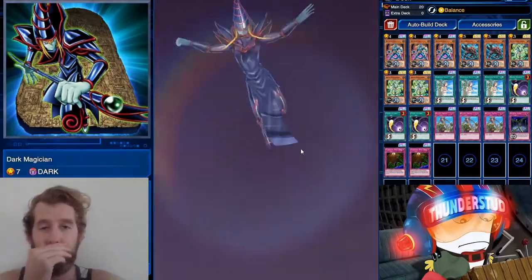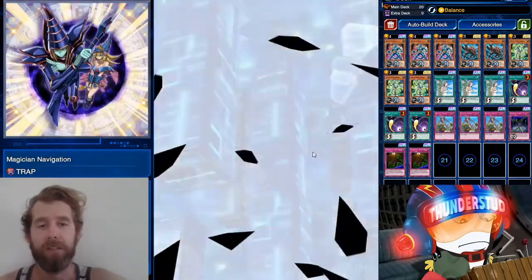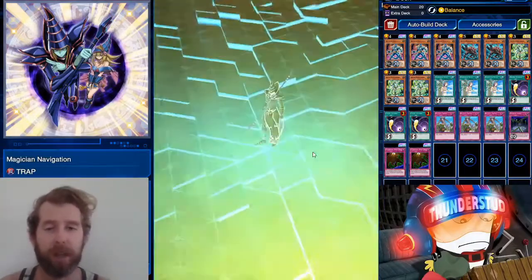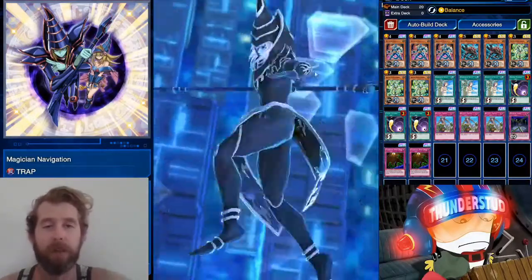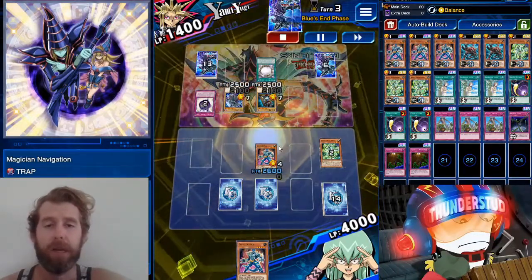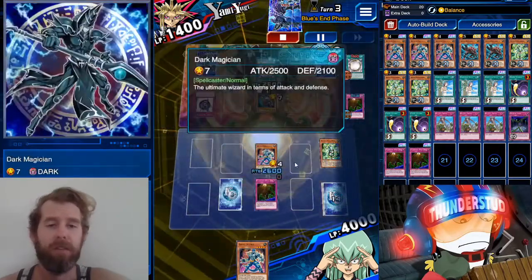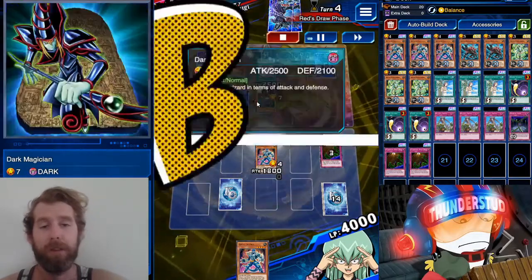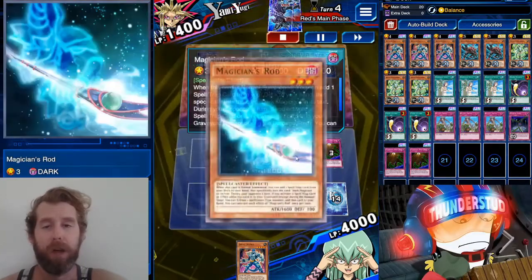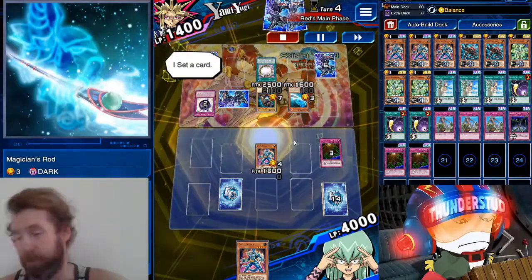He had no choice but to activate Destiny Draw, and in the end phase he utilizes his Navigation. It probably would have been better to wait until his turn so my Forbidden Lance would have worn off and he could have Dark Magical Circled my Suprex, but now he will try and fail because I still have that Forbidden Lance effect. I'm gonna Floodgate one of the Dark Magicians — that's really the best Floodgate can do here outside of hitting a Dark Cavalry. He searches another Magician's Rod and Magic Expanded, setting up another Navigation.